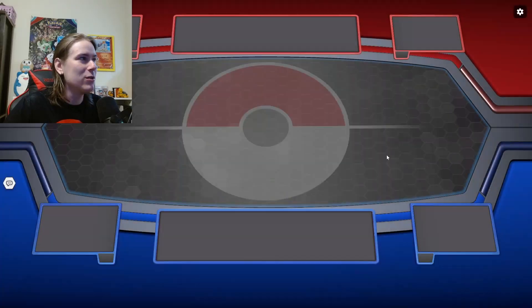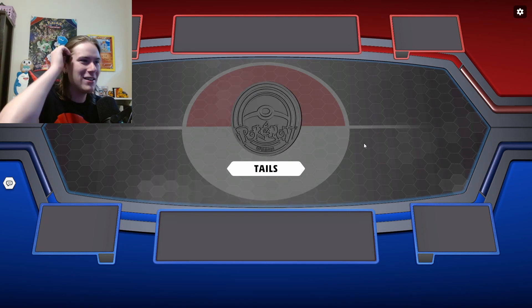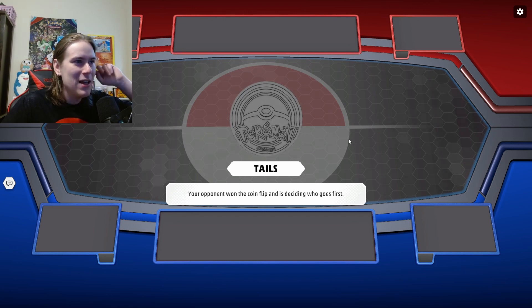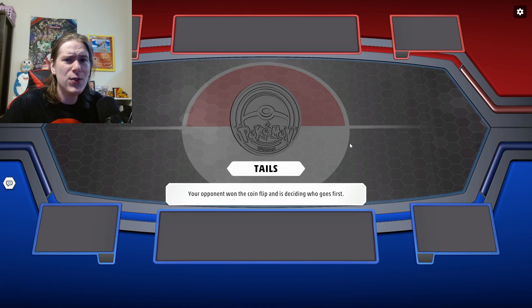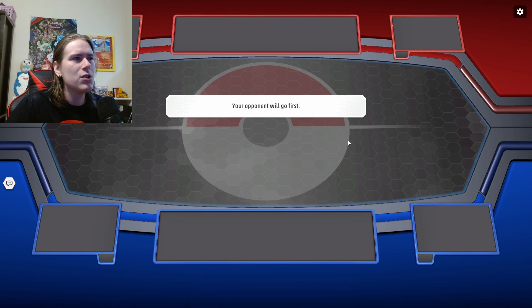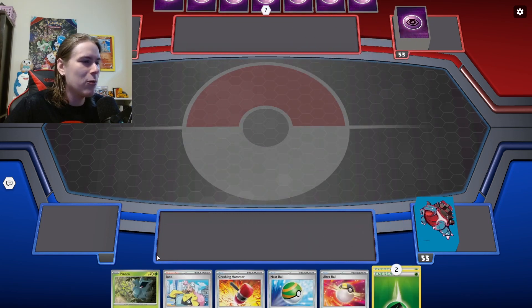Alright guys, here we go into our next matchup. We have an opponent that looks like they have a Fortress coin — which is absolutely hilarious because we're playing Fortress. We have a Blastoise coin, so I think they foreshadowed their doom. Let's see if we can pull off any shenanigans, get rid of their hand, and hopefully squeeze out a win. I like the idea that you are able to pull off extreme hand disruption in this format, which is something we don't see quite often. The most recent one I ever played with was Trevenant and Dusknoir GX, so seeing it in this format is pretty cool.